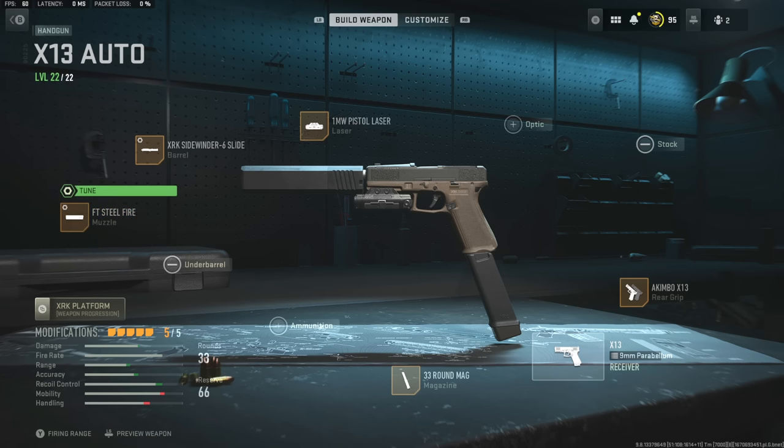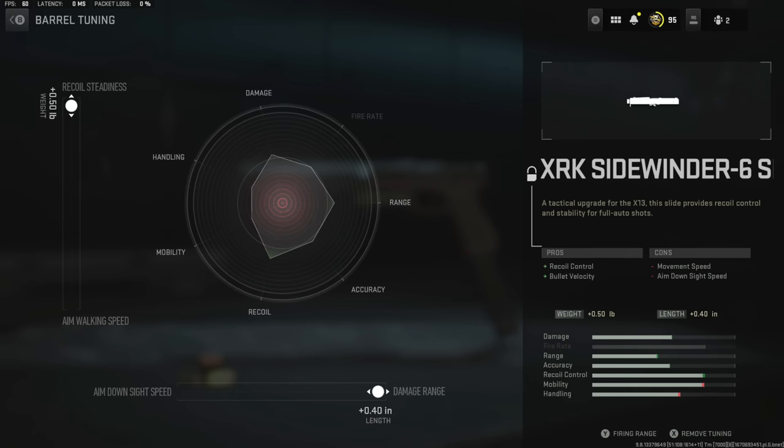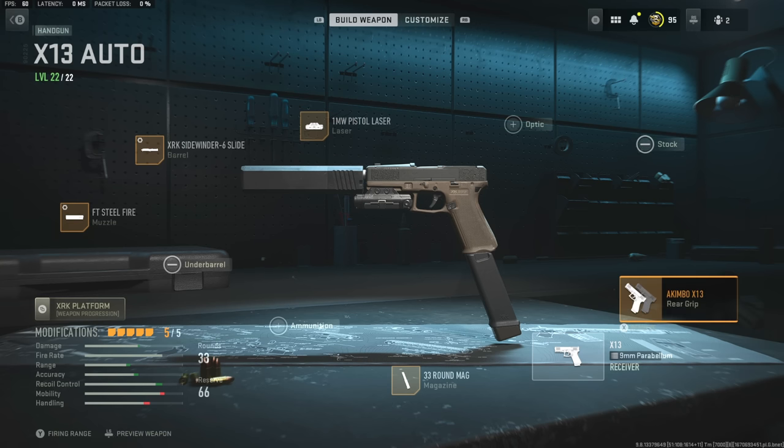As for the muzzle, we got the FT Steelfire. Here's my tune — you guys can pause the video if you want to check that out. And then for the barrel, we got the XRK Sidewinder, and here's the tune for that as well. Honestly, I don't know if I'm doing those tunes right — you guys can let me know down below in the comment section. Then we got the 1mW Pistol Laser for that extra hipfire accuracy, and of course dual-wield, or akimbo.